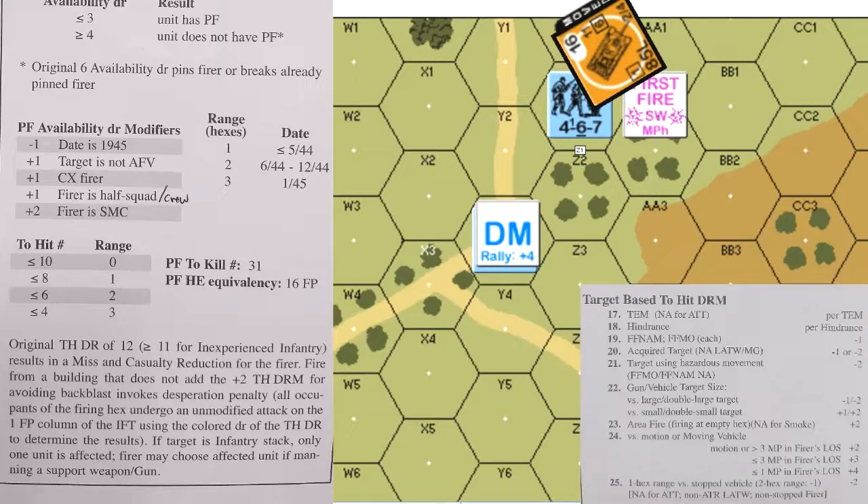The total modifier is plus four and he rolls a six, with a color die roll of three, hitting the AFV in the hull. The color die roll is equal to the white die roll, and a color die roll of three or four when shooting in the same hex means the AFV is hit in the hull and in the side.